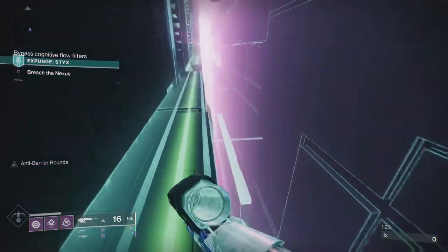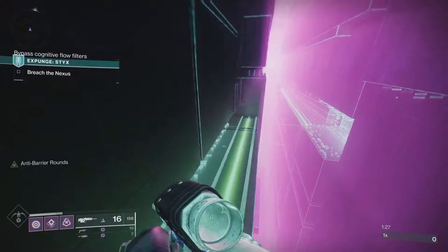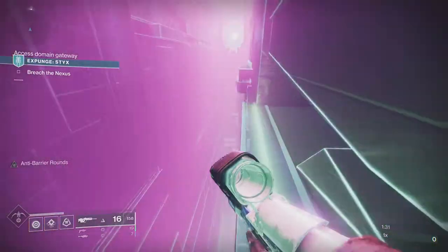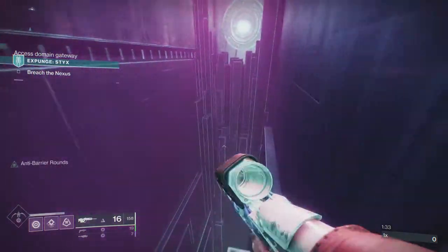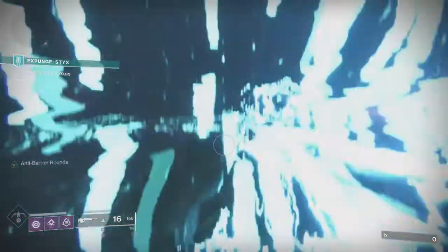These walls here on the left are kind of sloped — they'll poke out and try to push you off. I just kind of jump off them. If you get to here and you jump and the door closes at this part, it doesn't matter. You can land on the edge and you'll be fine.